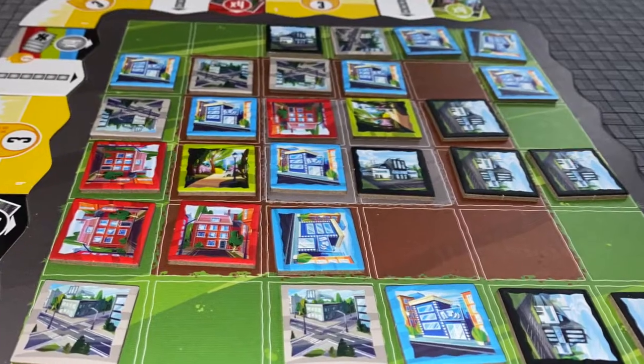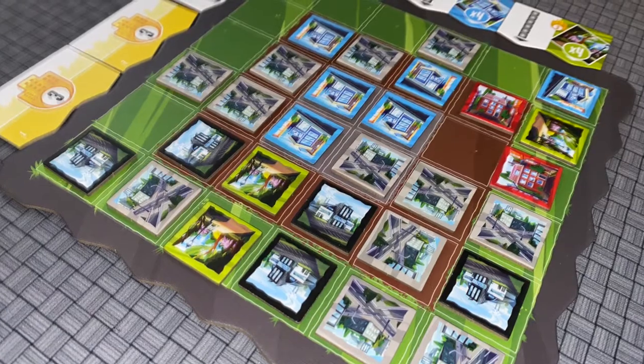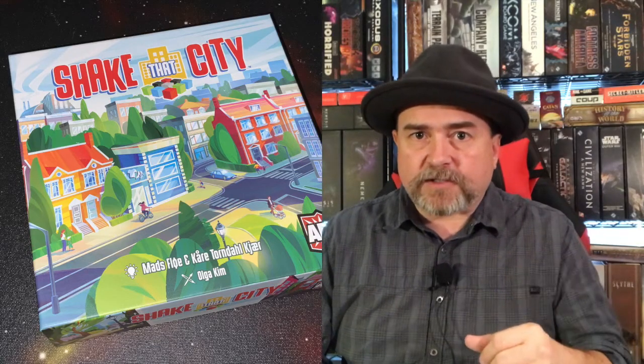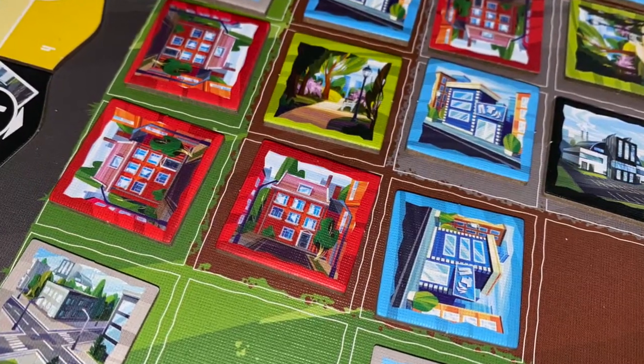Factories score points if they're adjacent to roads and other factories, scoring two points if adjacent to both a road and a factory. Shops score by being adjacent to other shops connected to the outside edge, or to roads connected to the outside edge, and are worth one, two, or three points depending on placement. Homes score two points whether alone or in any connected group, but if adjacent to a factory, they score no points.